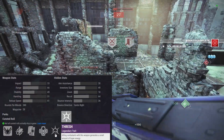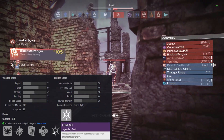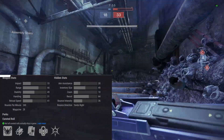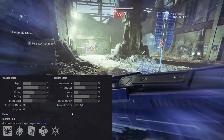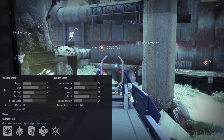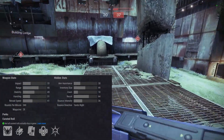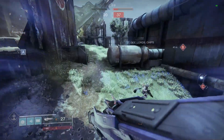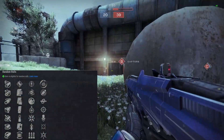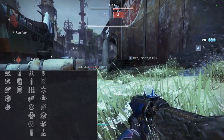There is a curated roll with Small Bore, Alloy Magazine, Outlaw, and Thresh. Thresh — killing combatants with this weapon generates a small amount of super energy. Interesting curated roll. Range at 66 stands out — that's a very good stat for a slow rate of fire pulse rifle. You play a little more conservative with this gun. There's a lot of new perks here — maybe all of the new ones.